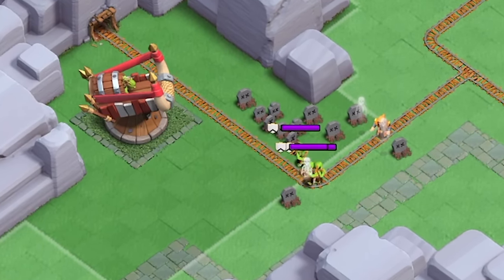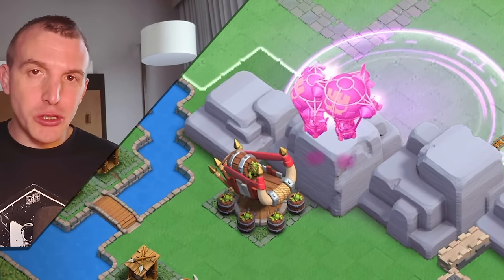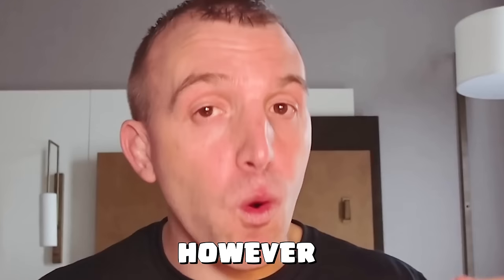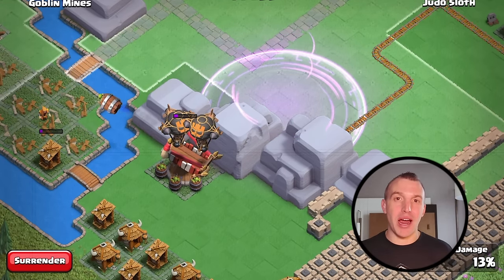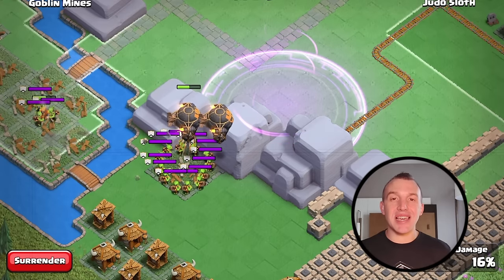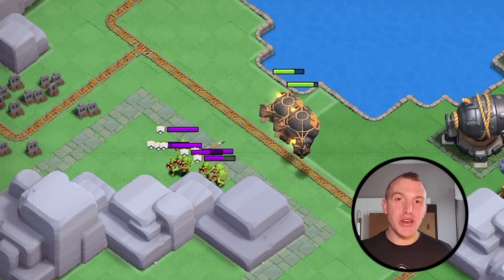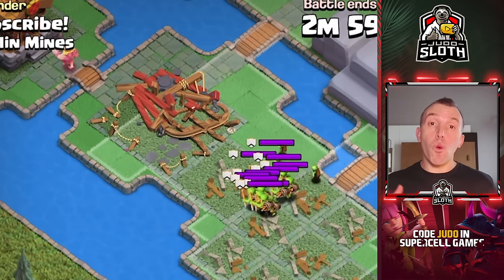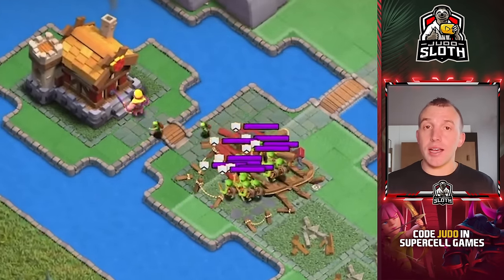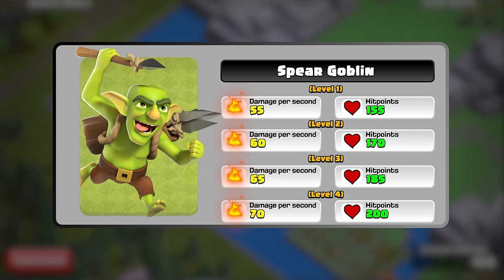It will deal splash damage to ground-based troops, so you might think you can use Air Troops to snipe this defense off. However, once the defense is destroyed, all 5 Goblin Barrels will be activated at the exact same time, so your Air Troops will then be under heavy fire from all of the Spear Goblins. Note that each of the Spear Goblins will be upgraded in level as you upgrade the defense itself, and the stats are displayed for each level.